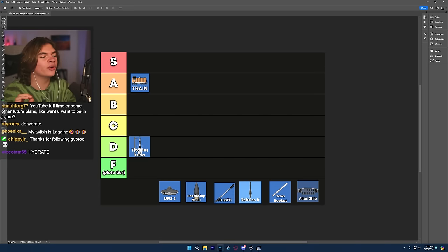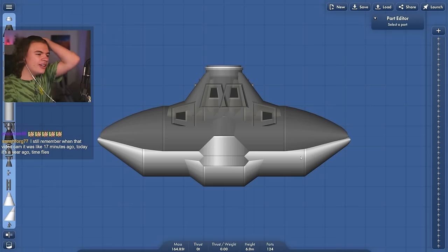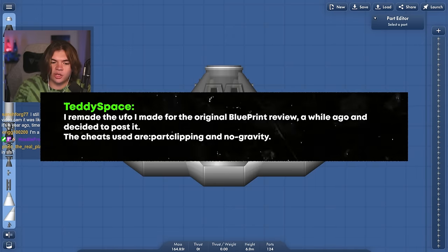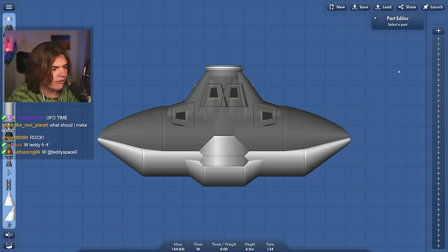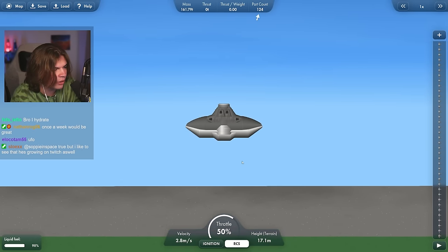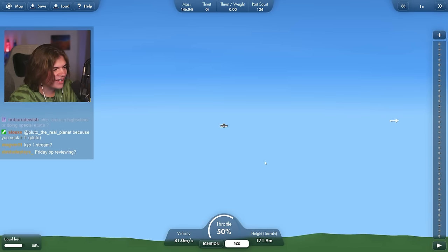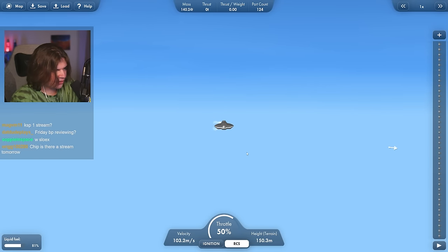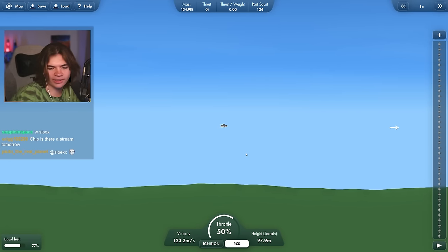Next we have the UFO 2. If you saw my first blueprint review, we had a UFO — I'm pretty sure Teddy Space made it, and he also made this one. Teddy Space says he remade the UFO from the original blueprint review. The cheats used are part clipping and no gravity. That actually looks sick — I like the way the RCS shoots out of it. This looks a lot better than the first one. It works and looks exactly like a UFO, which is all it's trying to do.